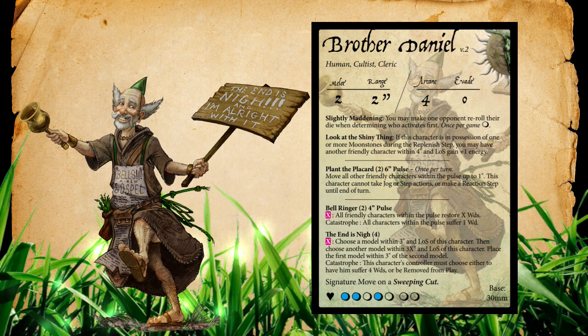The catastrophe is interesting, and my inexperience with this game might be causing some confusion. I don't know if there's anything in Leshevold that really synergizes with having Brother Daniel removed from play. With all the 'this character' references on The End Is Nigh, I'm pretty sure it refers to Brother Daniel, not one of the two chosen models. If it were one of the other two, the ability would be crazy and the catastrophe awesome — but I'm pretty sure it's Brother Daniel. Maybe people more experienced with Leshevold can clarify in the comments.